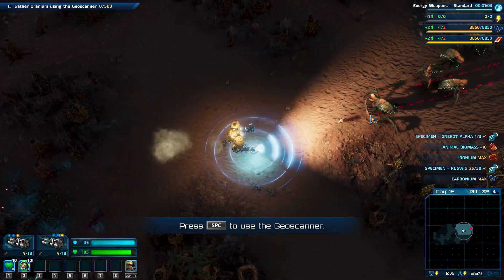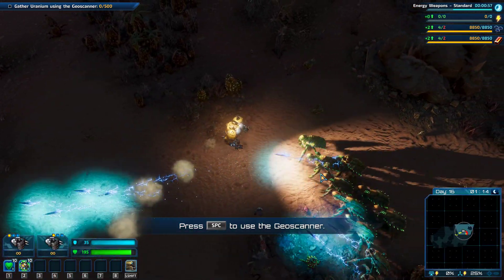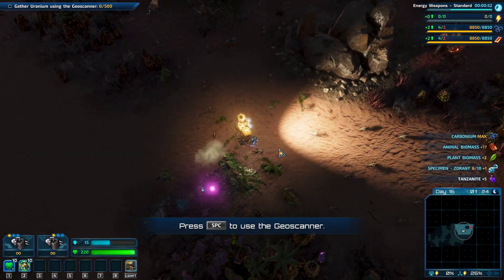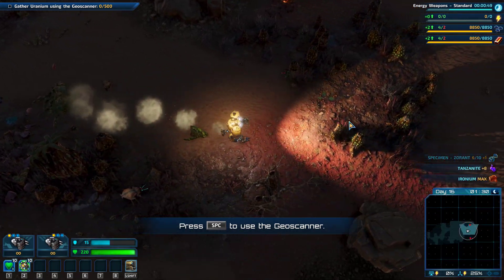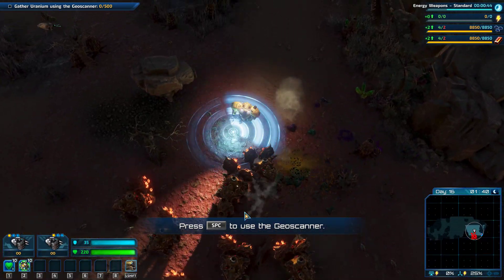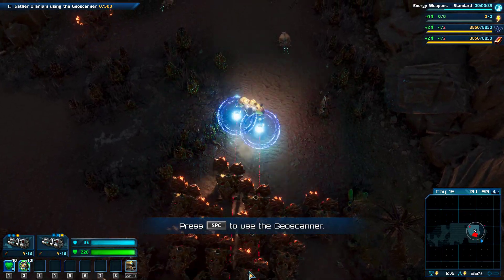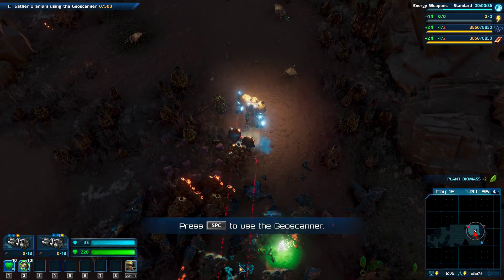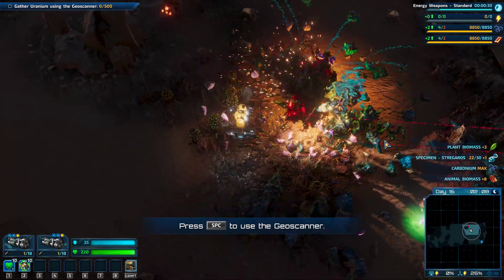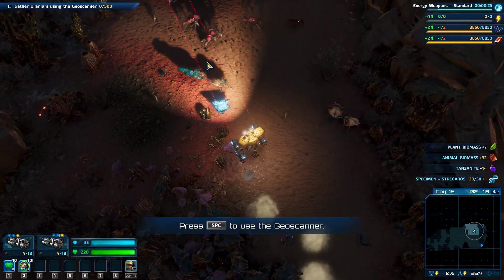Okay, Geoscanner out. We need a far more efficient weapon than these rockets. These rockets are good for the Stegaros, but not good otherwise. This is where I really want the lightning gun, but I'm not quite sure how to get it to fire. There we go — those rockets are very effective, we'll keep those for now.